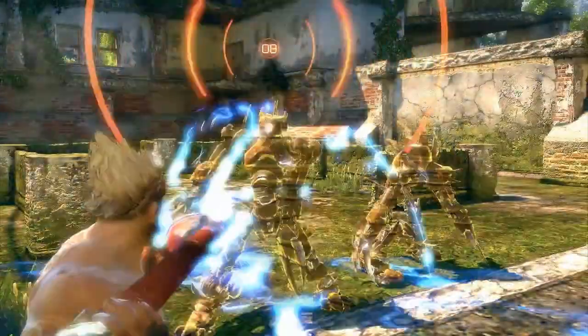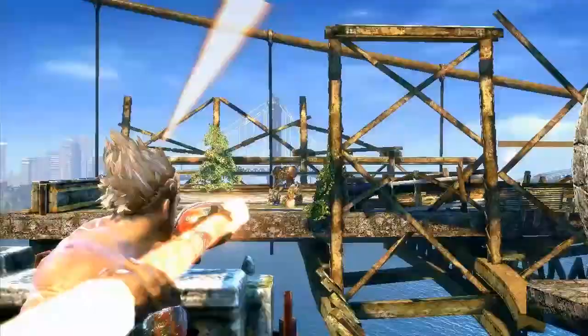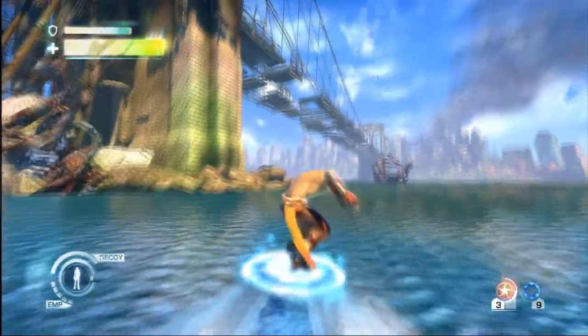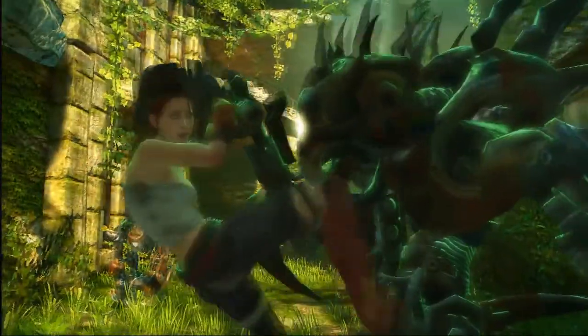He can shoot enemies with a plasma blast or a stun blast. Another item in his arsenal is his cloud, which lets you navigate areas that you weren't able to navigate without it. Trip is a very vulnerable character — she doesn't have any weapons. All she has is an EMP device which she can use to knock out mechs for a short amount of time and then run away.